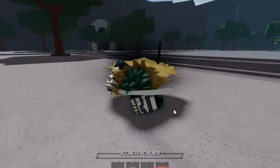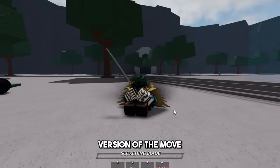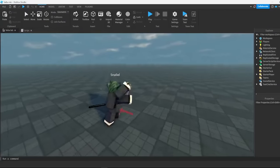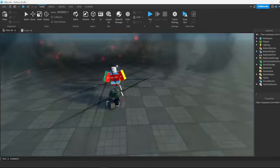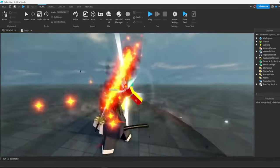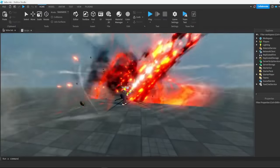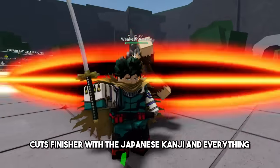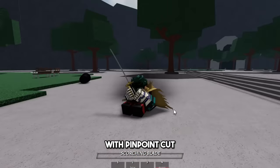Speaking of Atomic Samurai's third ultimate move, Sunrise — I was actually able to find the original scrapped version of the move. I'll show it to you right now. The original version really reminded me of Pinpoint Cut's finisher with the Japanese kanji and everything. Maybe this can become its finisher since it correlates so well with Pinpoint Cut.